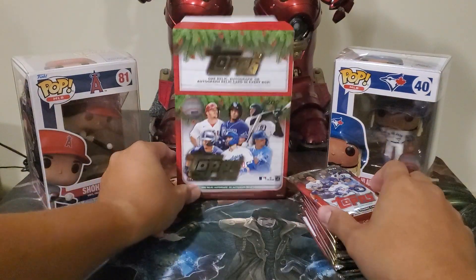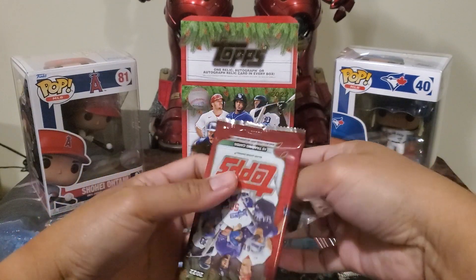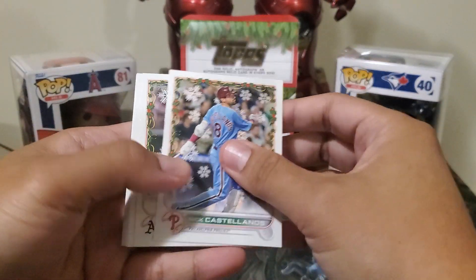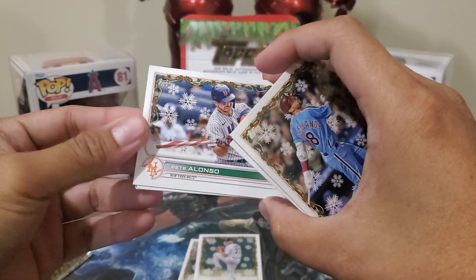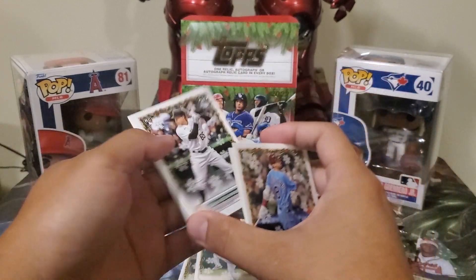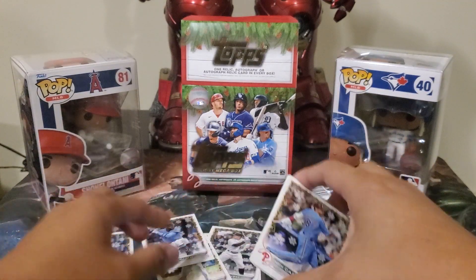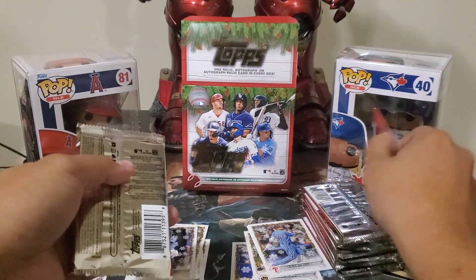Let's open 10 packs. I believe all of the rookies are here, even the Series 2 ones — Julio Rodriguez, Spencer Torkelson, Bobby Witt. That's what I know. Julio, Nick Allen rookie, Cole Sands rookie — oh, this is a short print! And it's nice — it's Pete Alonso, Sugar King. Swinski, Corbin Burns, Adrian Martinez rookie, Chapman and Brujan. So that's our rookie and our short print.